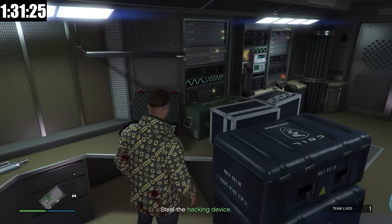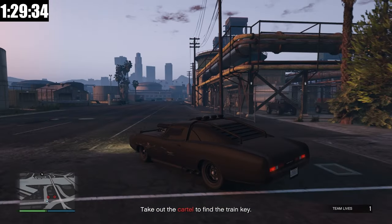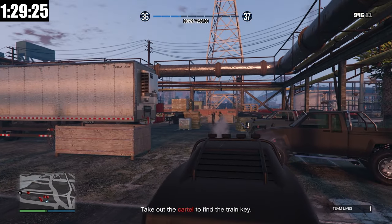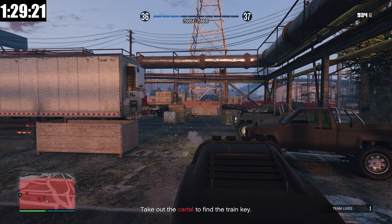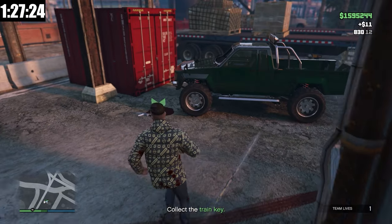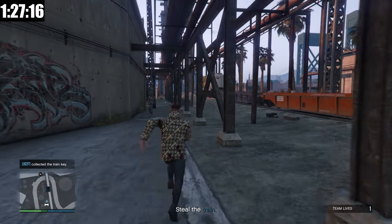We just have to steal the hacking device and now we have to head over to the cartel's compound. We've arrived at the compound and there's already security here. Attempting stealth — no, we cannot do stealth. So let's just take out all the cartel members. I'm going to do this entire thing in my Duke of Death because that way I'm protected more. The train key was dropped on the ground — we now need to collect it and head over to steal the train.